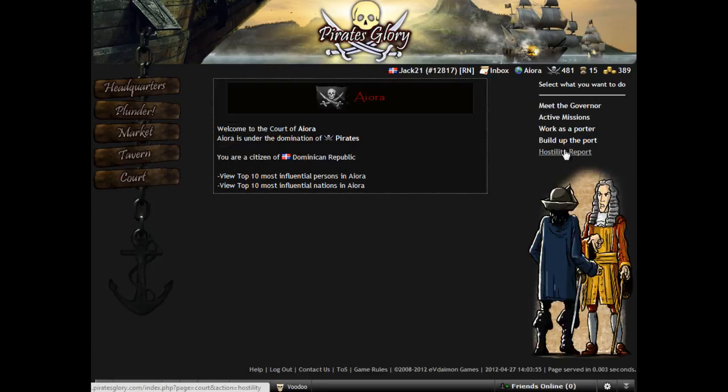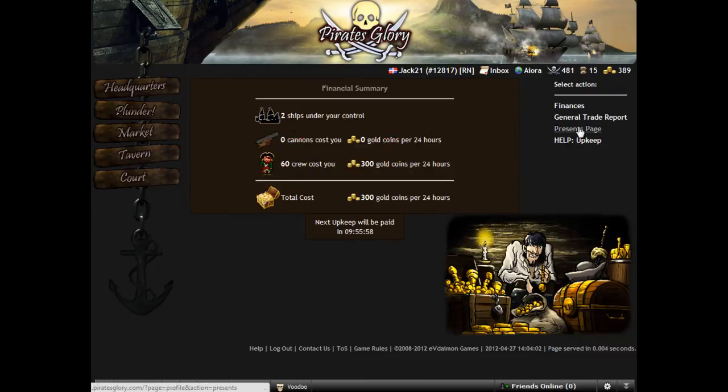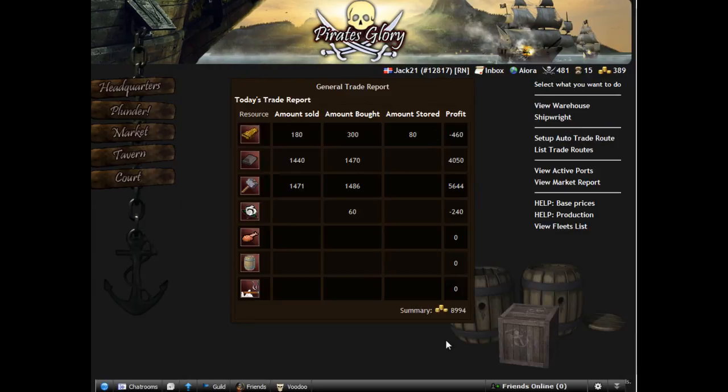We can go to the court and check our hostility report — nothing, because we have not attacked anyone. Go to the treasury and check how the trade goes. We have made 9,000 gold coins from all the trading.